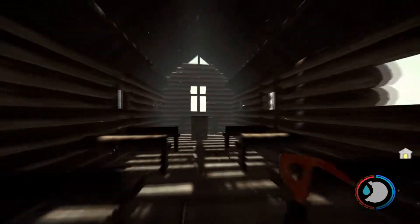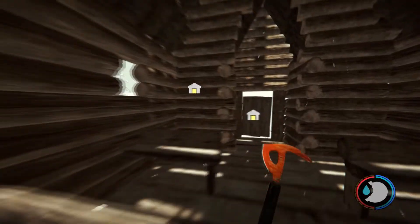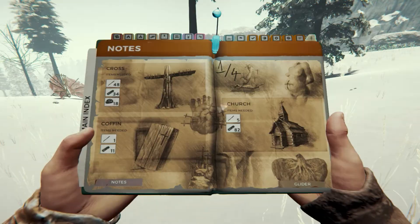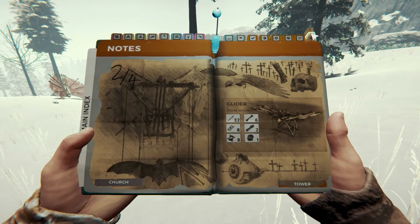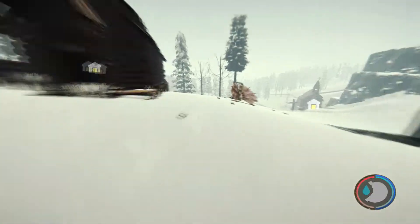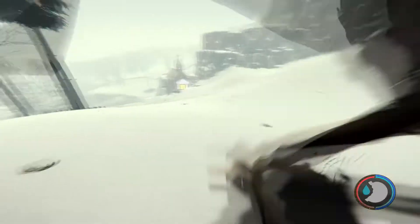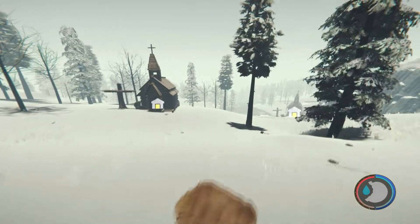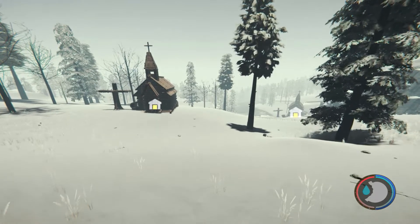Here you can see the second thing which I tried to test. It's a Glider. This is the second part of our update. It looks very basic at the beginning, but it's very climatic, and it functions like a hang glider, which allows us to travel across a distance.